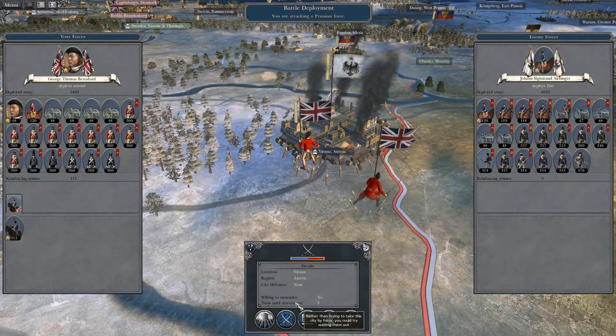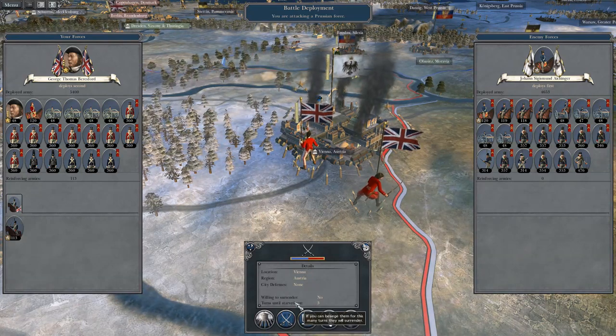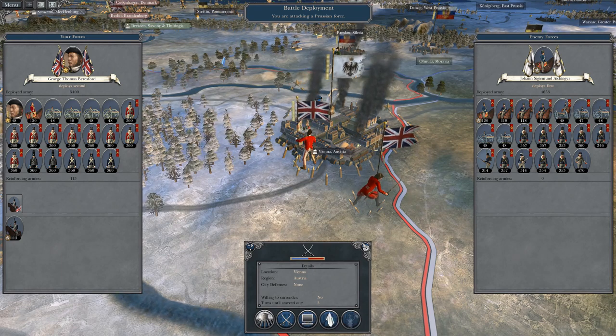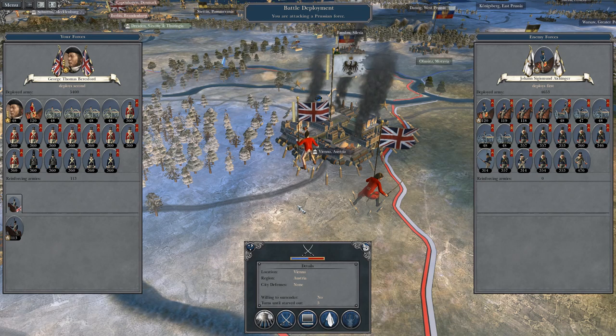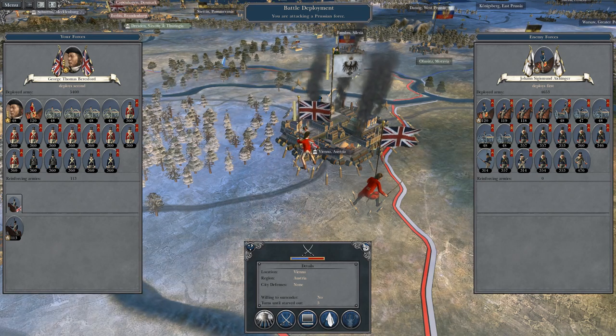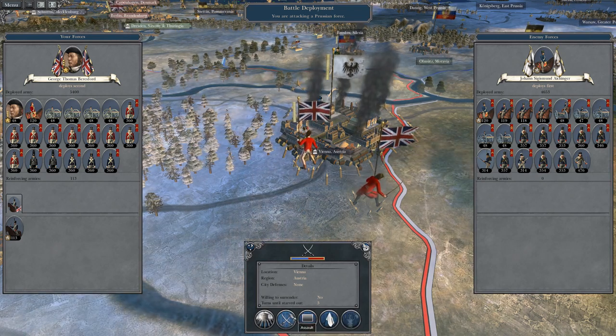What's up guys, this is TheRoverman and I am back with you in your next episode of my Napoleon Total War. Let's play as Great Britain. So to run off where we left off, we are assaulting the city of Vienna, one of the final few strongholds of Prussian strength. So let's attack.